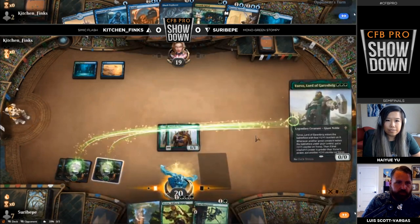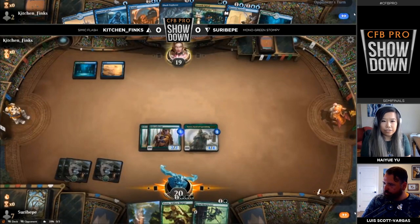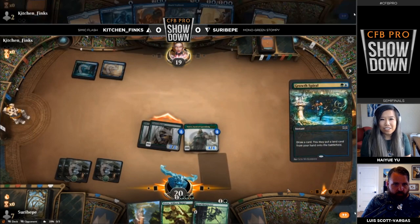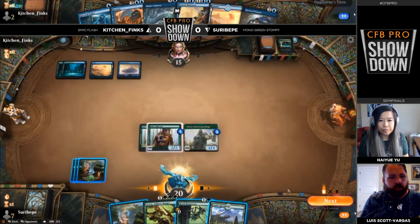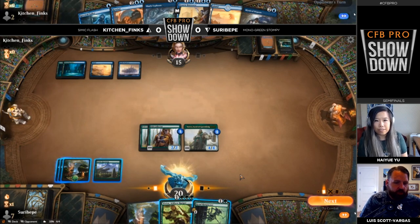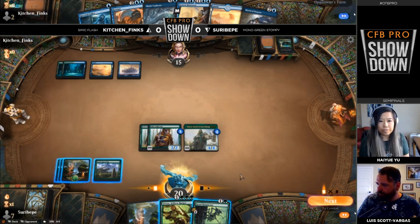Yorvo is going to put Kitchen Finks in a world of hurt. They have the Growth Spiral but no Lofty Denial, and that would have taken off so much pressure. Yorvo comes down pumping both of those Pelt Collectors, and immediately the Monogreen deck starts to get threatening. This is the turn where Suru Vipa really has to watch out for Rewind, Nightpack Ambusher, Frilled Mystic. Do you just slam Vivien and cross your fingers? Play Crawl Harpooner to pump the Pelt Collectors, or just attack and force Kitchen Finks to make the first play? There's no right answer — that's why playing against Simic Flash is so tricky.